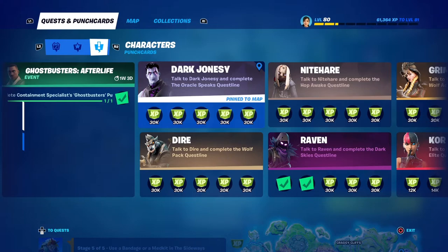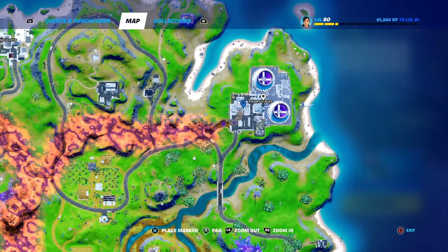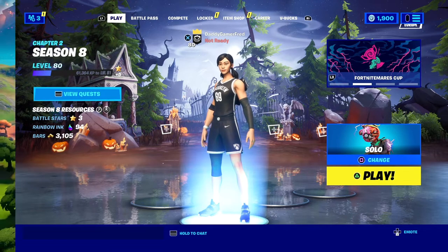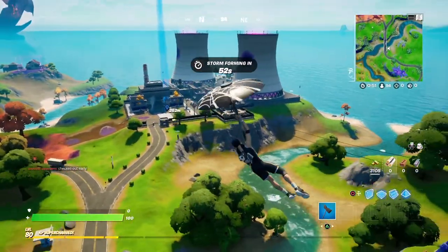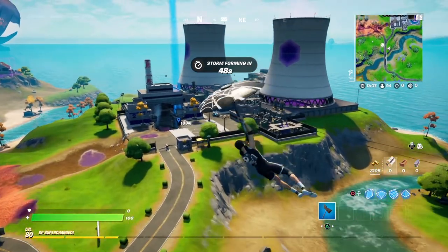You can go to the Dark Jonesy 'The Oracle Speaks' quest line and pin him on the map. He's still at the same place at Steamy Stacks — at the entrance broken off where Kevin came out from. So we're going to go in there, speak to him, and get ourselves this quest.